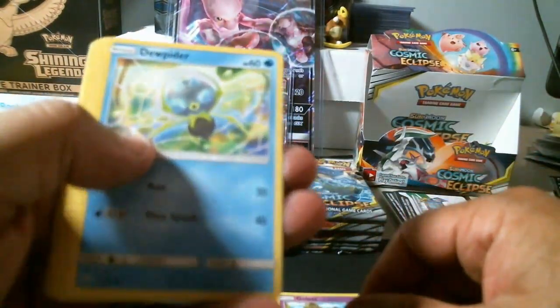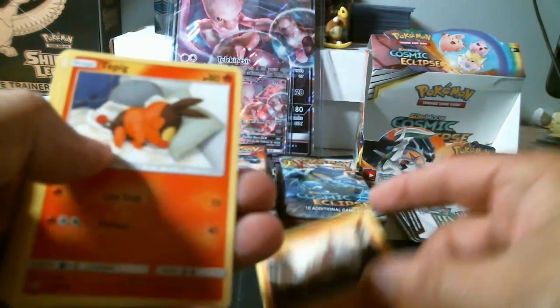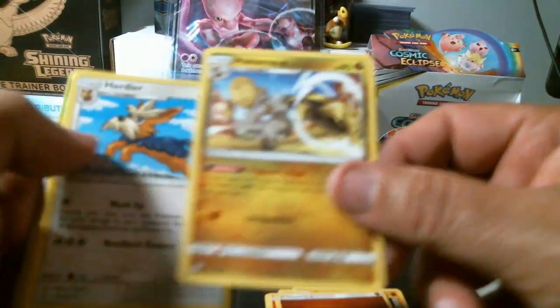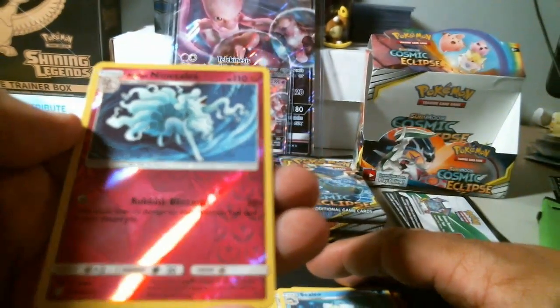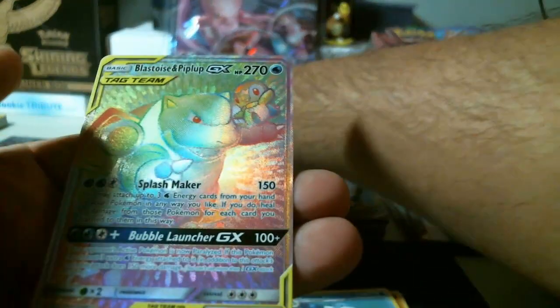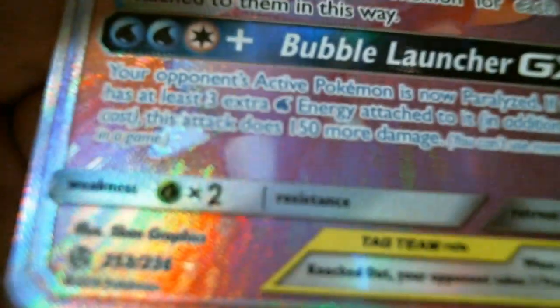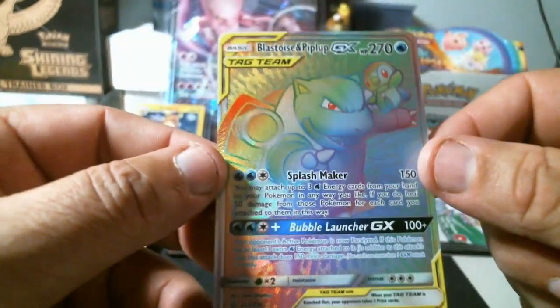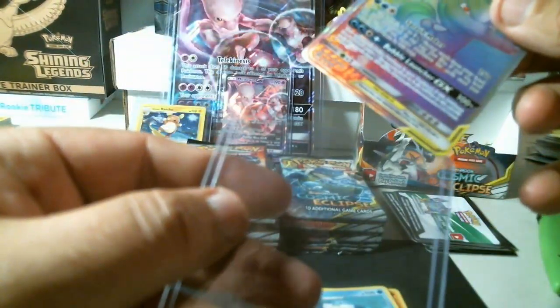Here we go: Golett, Dusclops, Apom, Onix, Tepig, energy, Hakamo-o, Herdia, Cilio, Ninetales — rare reverse holo. And Blastoise and Piplup — secret rare! This is some box, man, and I'm not even halfway done.